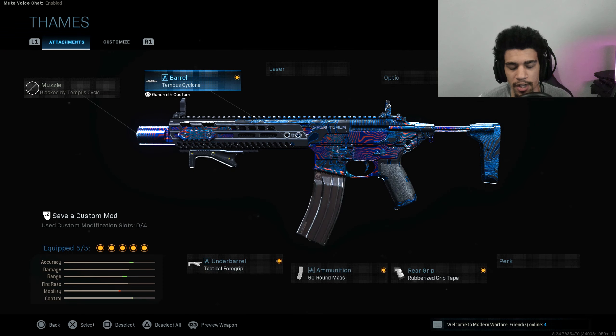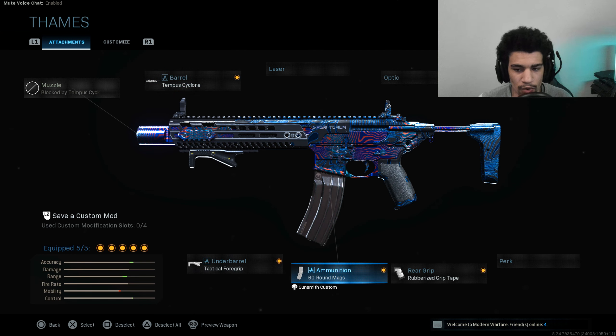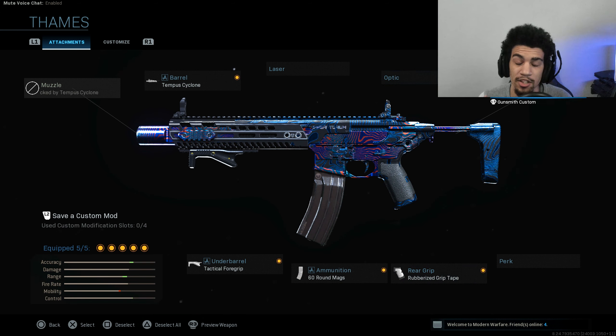You want to make sure you have the M13 — throw on the Tempest Cyclone barrel, the Tactical Foregrip, 60-round mag, Rubberized Grip Tape, and the M13 Skeleton Stock. This is hands down the best M13 class setup in the game, literally. Try it out, let me know how you guys do.